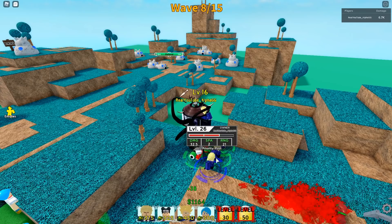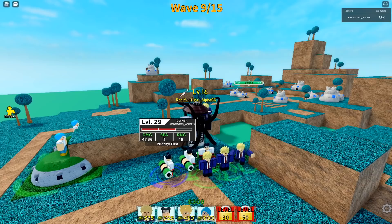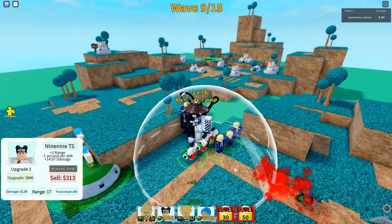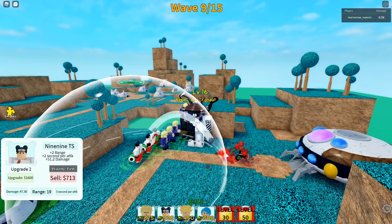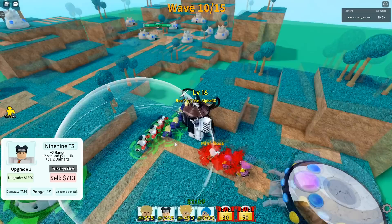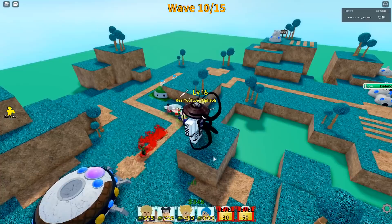I'm going to put down more units and double upgrade them so they throw bombs. These are really overpowered - they do 47 damage every three seconds. It's kind of hard to tell in this game if stuff is splash damage or not. Thinking back to Bloons Tower Defense, I think of the Nine-Nine as the bomber. If those bombs are doing splash damage that's really good whenever enemies group up. There's already another mini boss and it's only wave 12.